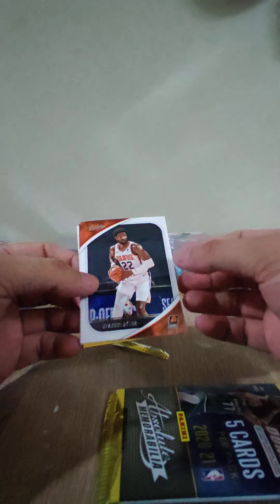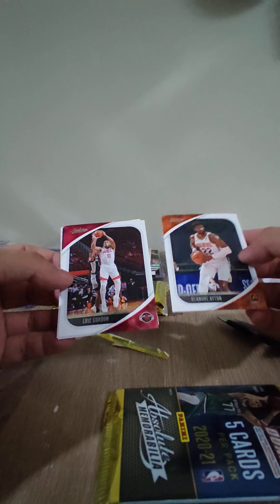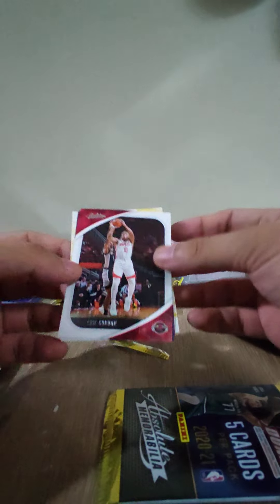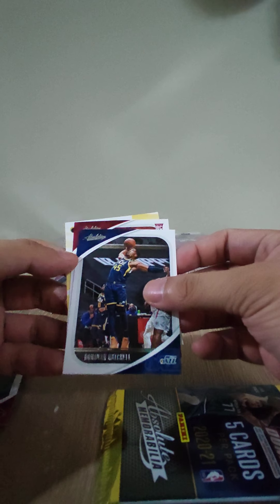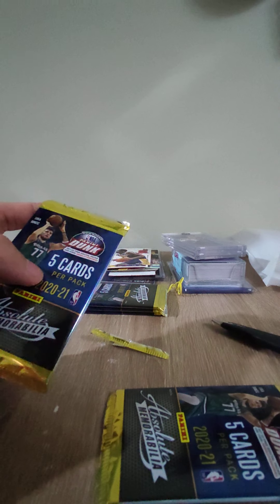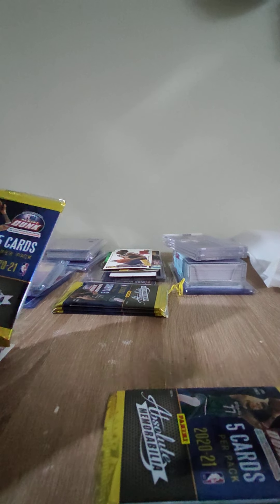DeAndre Ayton — nice card. Eric Gordon. We've got Donovan Mitchell. We've got an RC — Precious Achilla. Josh Green, Dallas. On to the second pack.